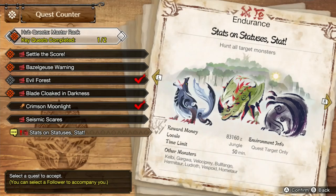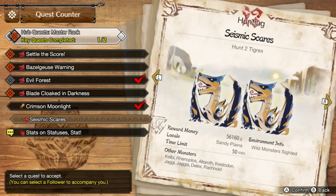Let's go to the Master Rank and go to five star. Wait, there was a side quest we had to do. This is for the Hunter Fun - hunt all target monsters.